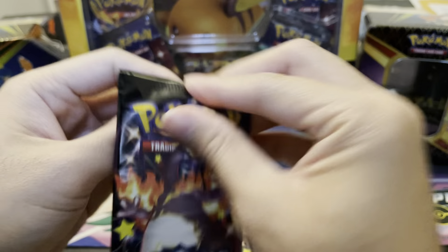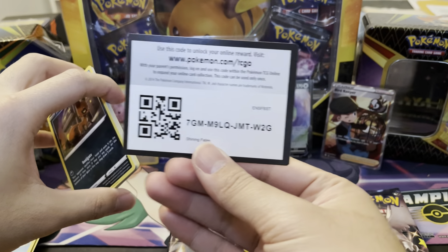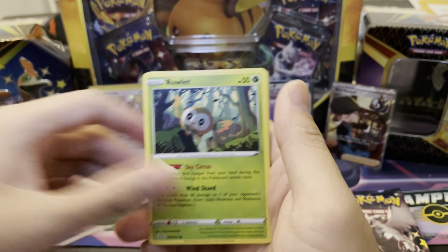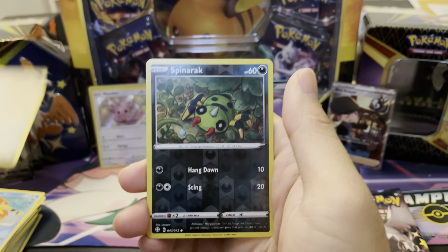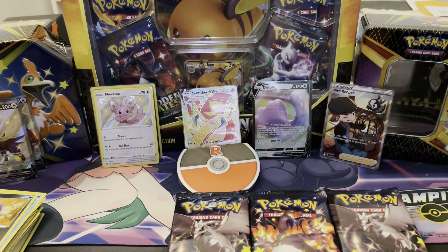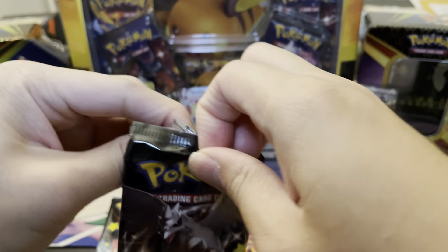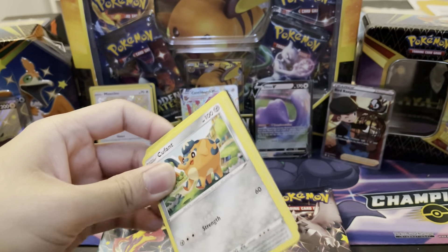Shiny Charizard VMAX, we are looking for you. We have been hunting for you for two and a half weeks and we still haven't found you. Hopefully you are in here in today's video. Dartrix, last pack — can we get some last pack magic, or are we going to be below our average for this tin? Koffing — nose goes on the reverse — and Boss's Orders. Alright, two out of six, I'll take it. We're still doing good — we got 11 hits. So let's see what we can do here in the second half: last 18 packs of the video.